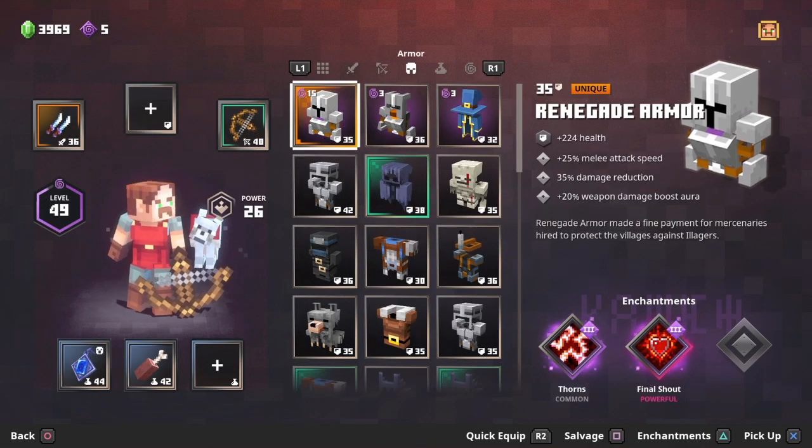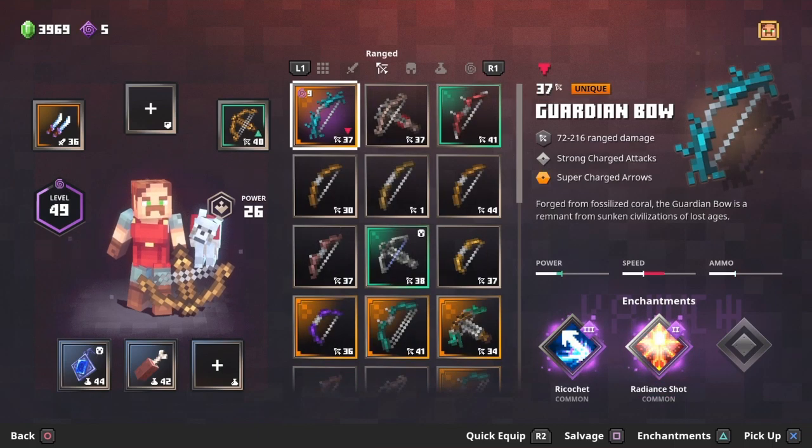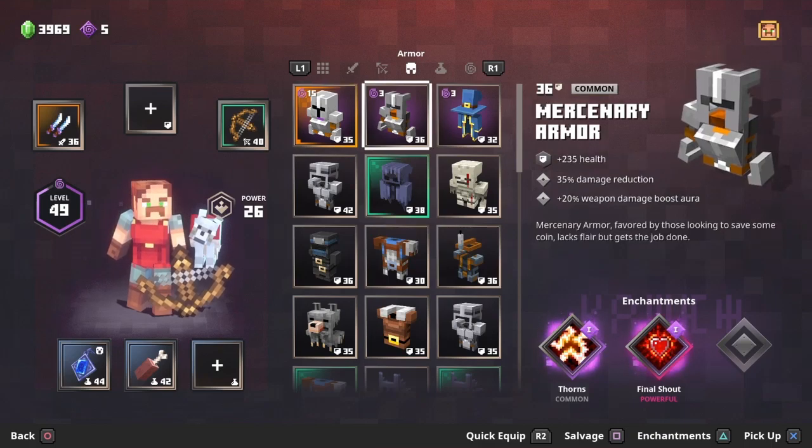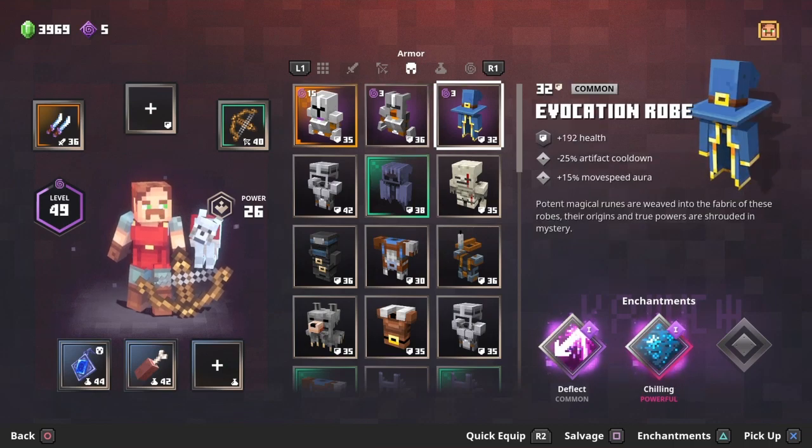Next let's move on to armor. Number zero on my list — just like the guardian bow — is the renegade armor, a unique with great melee attack speed, damage reduction, and weapon damage boost along with great perks. Number one for people who don't get that unique would be the mercenary armor: great damage reduction so you can plow through and take more hits, plus a 20% damage boost so you can give out extra damage while taking hits.